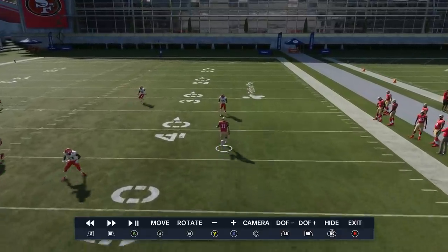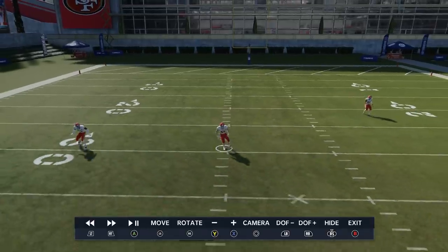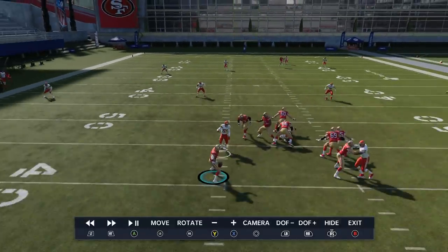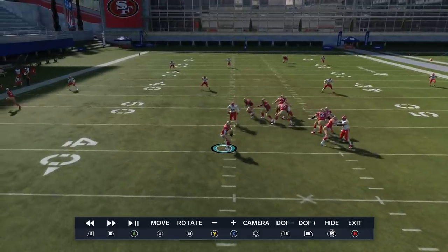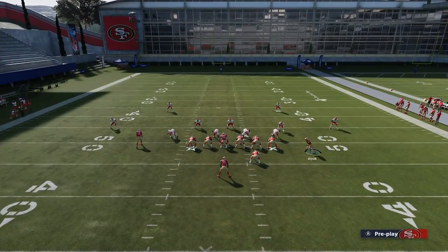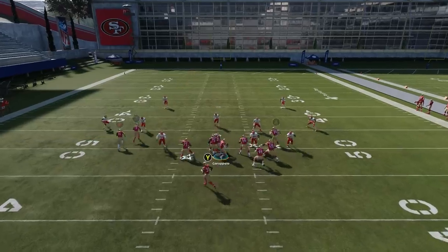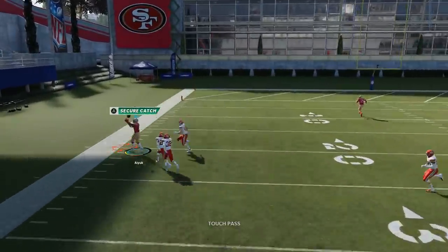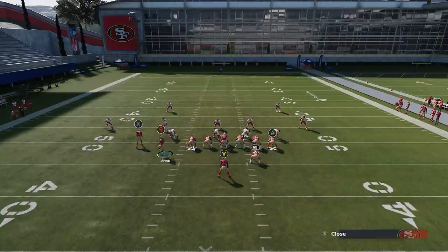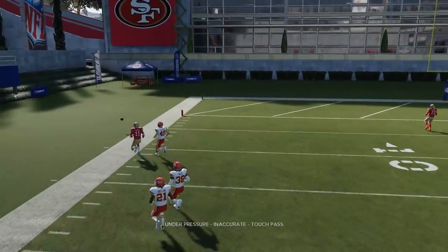I'm going to go into the replay quickly to show you when to throw the ball. Once this guy crosses the strong safety, that's when I'm throwing the ball. He's already passed the cornerback and the safety barely reacts to him — it's already too late. Once he gets inside, bullet pass away. I'm just watching that receiver — once he gets inside, bullet pass, lead away, and we're spraying into space. This play can also have success against cover two zone if you motion across the B route, put the X route on a streak, and put the A route on a drag.